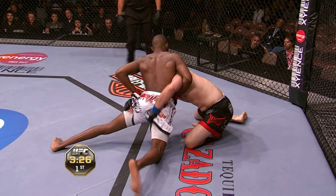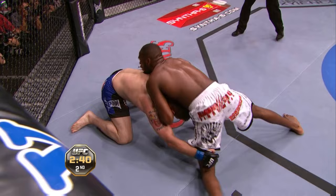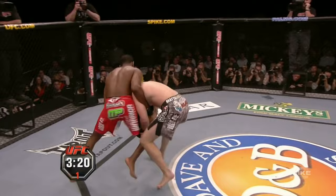Gus going for the takedown gets thrown on his head. There he goes attempting another takedown and Jones easily stuffs it. Gus is great at wrestling and taking guys down, but a guy like O'Brien is very different from the guys he's fought before. O'Brien is a much better wrestler than Stefan Bonner. He's distracted Jones with so many different strikes, and now O'Brien might want to get off his feet. This is a guillotine attempt here by Jon Jones.